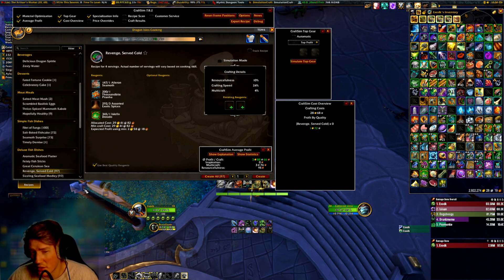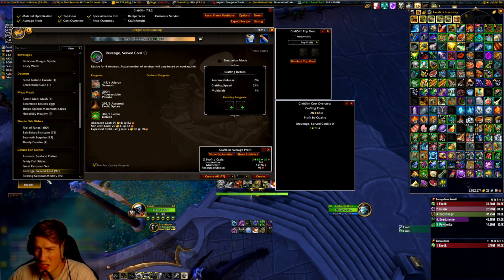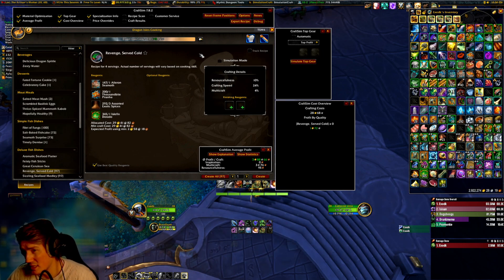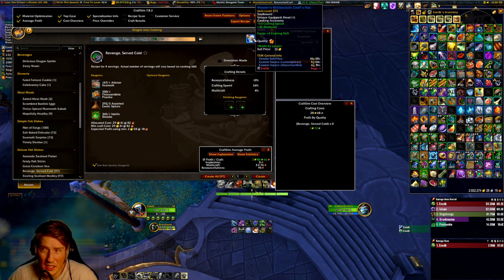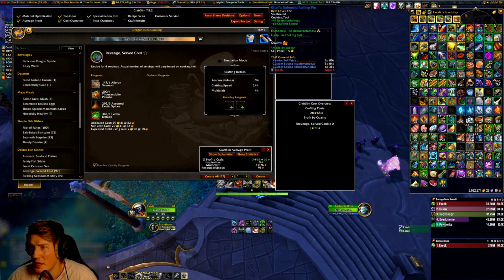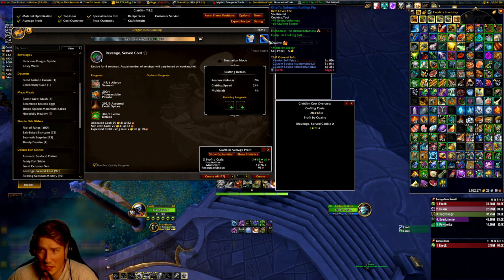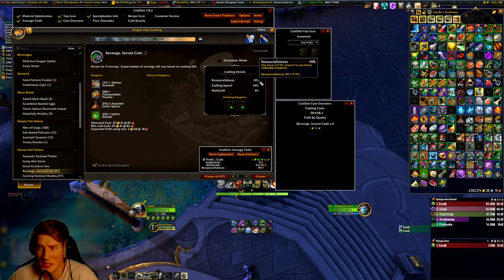Now, cooking — as you'll see here, there's no specialization. There's no cooking knowledge. There's nothing there, which is the main source of crafting stats. That just doesn't exist. The only thing you have is a single accessory, the Master's Wildercloth Chef's Hat, and a single tool, the Chef's Splendid Rolling Pin. Both of these have deterministic stats: crafting speed, multicraft, resourcefulness, crafting speed. You can't pick. You want to throw a max quality resourcefulness enchant on top on the rolling pin to get the absolute maximum stats you can reach, which is 9.9% resourcefulness and 3.2% multicraft. Those are the only stats that matter for cooking.